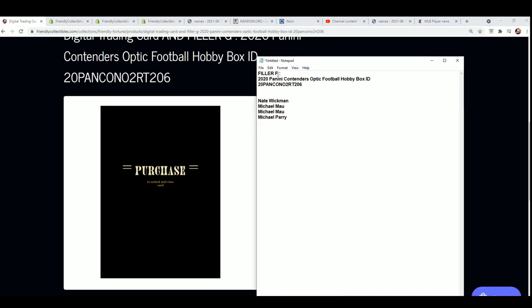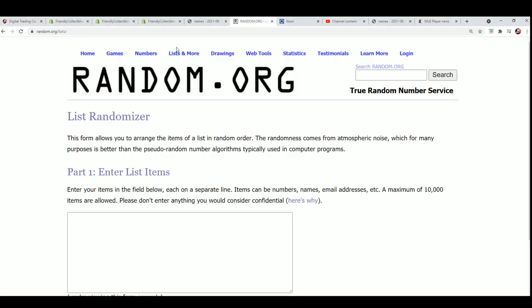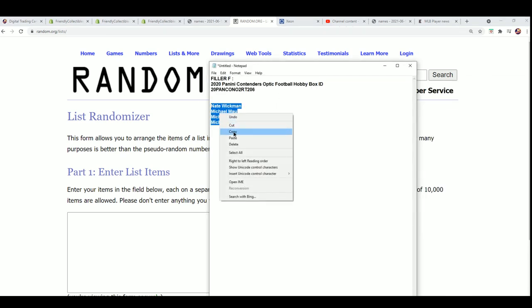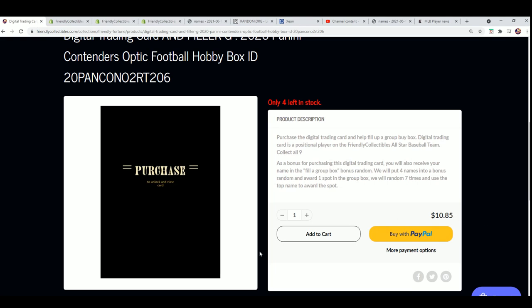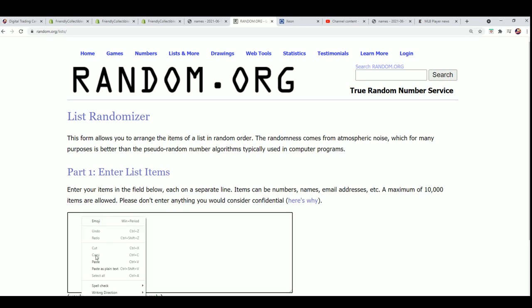Right now we're going to run Filler F. Here we go — seven times through, four names, one winner. And into Optic football. Let's see who wins their way in and gets in the break at that filler price. My oh my, $10.85. Here we go, seven times.